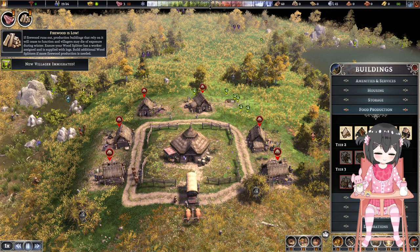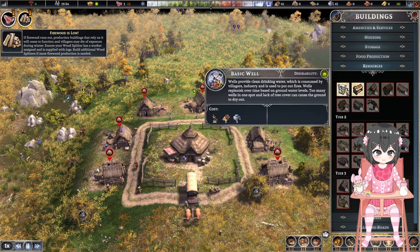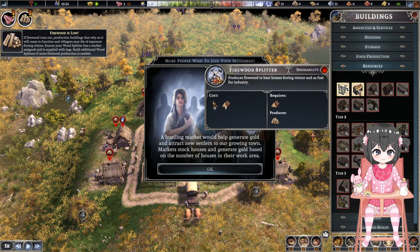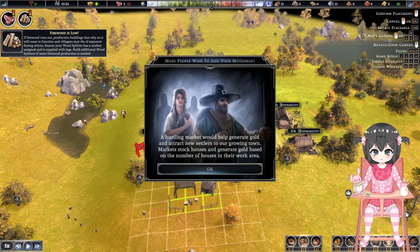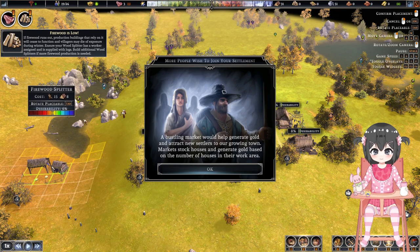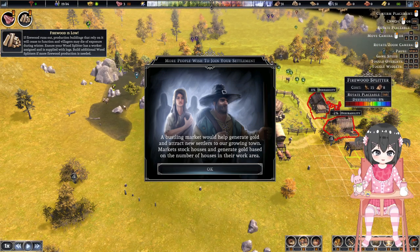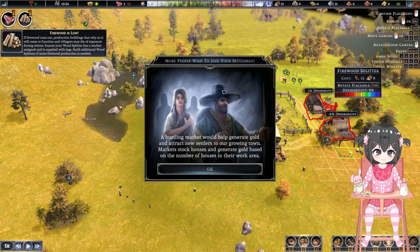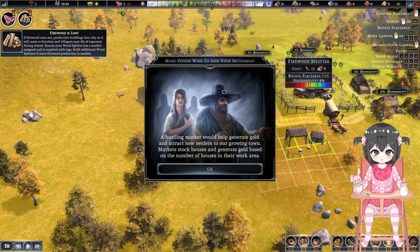And at the same time, I guess we should get some firewood. Resources... Do I need to provide drinking water? I don't see any stat for them. But it says firewood is low, so firewood splitter. Let's just put that up somewhere. The radius determines how close you can place it to other buildings. Oh wait — you can place it, but people don't want to hear the chopping all the time. So let's just place it a bit further away where it doesn't bother anyone.